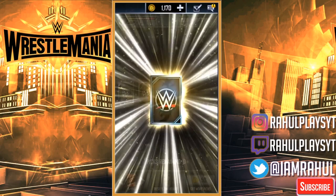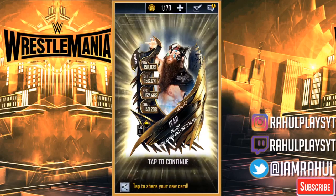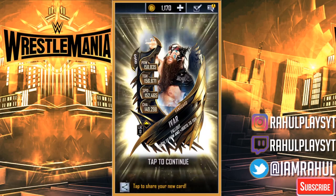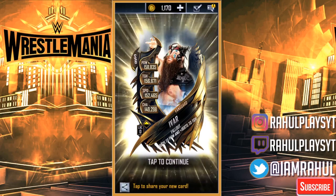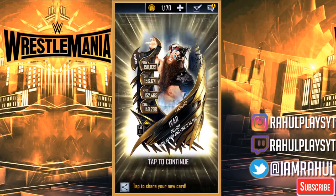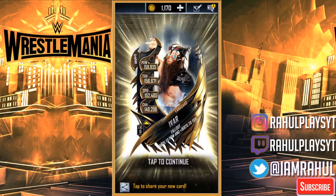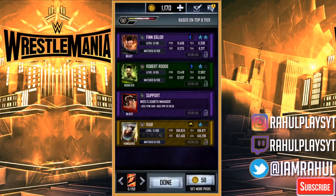Let's see who our freebie is — please be something good. That's a pro! That's awesome, I'll take that! Oh my god, sorry if I screamed too loud. We get ourselves a pro Ivar from our freebie — that is sick! That'll actually help me a lot. I can do ring domination, and even if I don't get Edge from it, Ivar pro will definitely help me push up my ring domination deck. Hopefully I'll be in Vanguard Plus Plus soon.